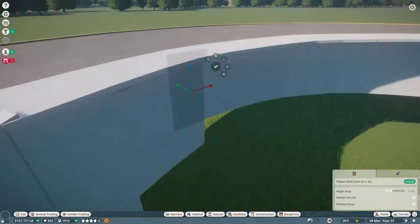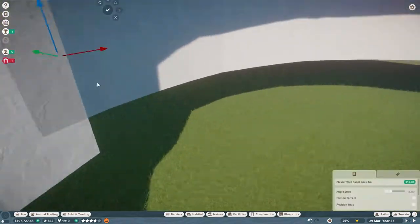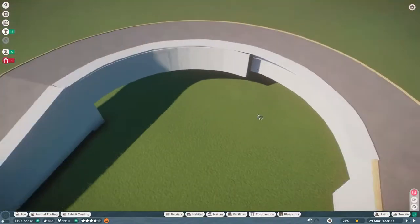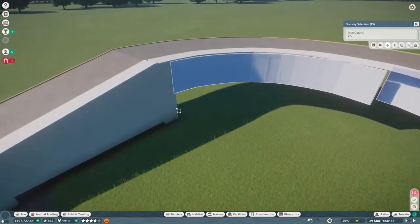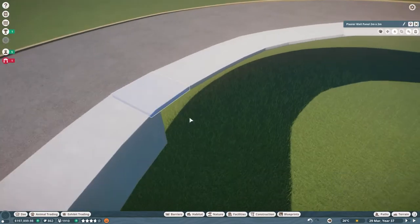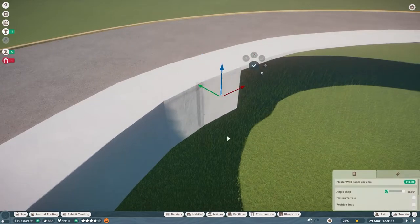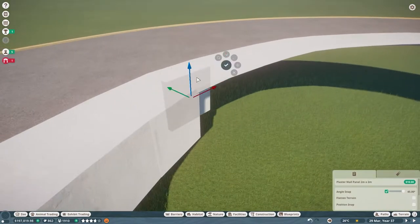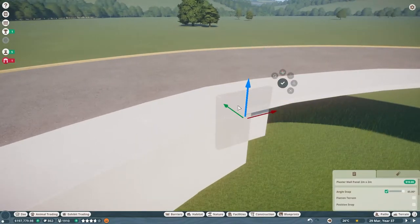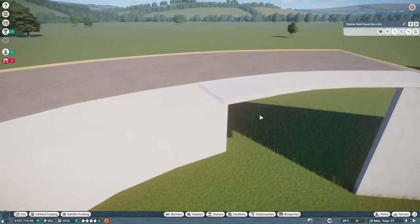I placed these curb pieces and then Ctrl+X'd and moved them down to be wall pieces, because this way they are perfectly aligned with each other at that angle — not messing with angles at all. I know using larger pieces here would have saved a little bit of money, but there's definitely a balance between saving money and saving time, because the whole process of Ctrl+X, going into construction, selecting the larger piece, and moving it down just adds so much time.